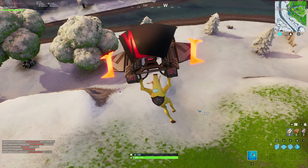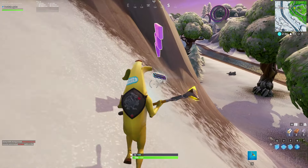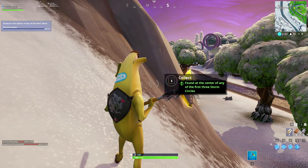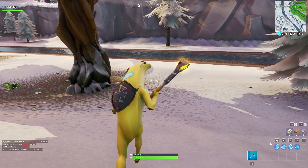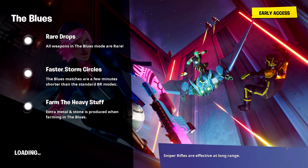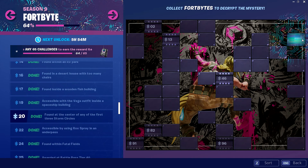Once you've guessed where the center is, head towards your marker. As we approach our marker, don't instantly dive down — just glide around, have a look, and you will see the Fort Byte somewhere on the map. Once you've located your Fort Byte, dive down to it and collect it. It should have like a lightning bolt above it, basically telling you that this is the storm circle Fort Byte. Once you've collected it, challenge complete. If this video helped you out, make sure to like, comment, and subscribe, and I'll see you guys later. Peace.